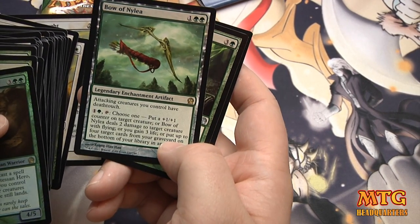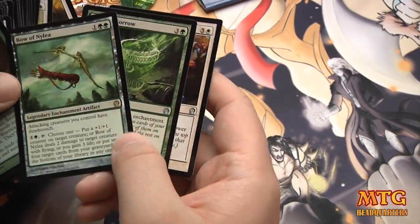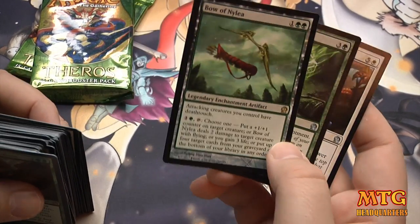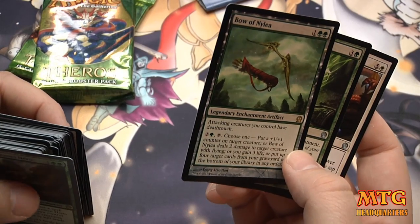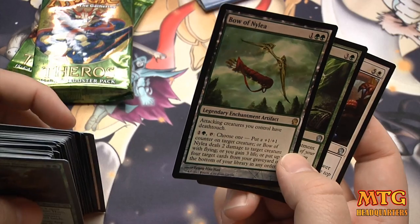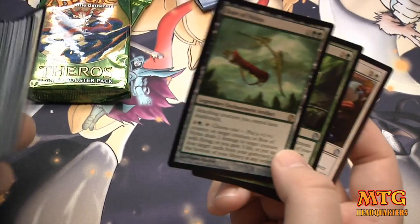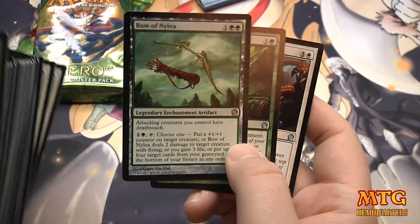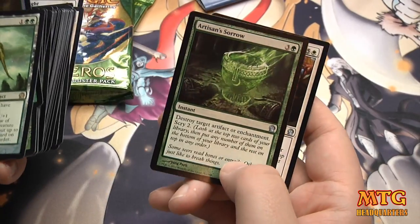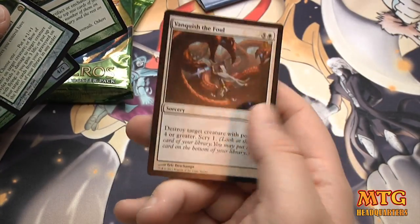Bow of Nylea: attacking creatures you control have Death Touch. I don't know how I feel about that. I mean, it's great, but isn't it more like an ability you'd want when you're behind on the board? You could send your weenies through to kill stuff and then leave your fatties back. When I first saw this card, I thought it would be better, but then people weren't even playing it. Artisan Sorrow: destroy target artifact or enchantment, scry 2. I love scrying more than I love life gain.